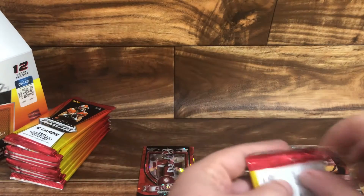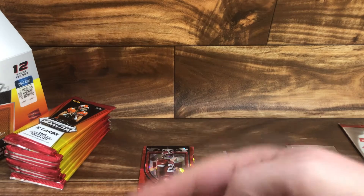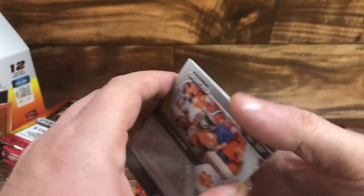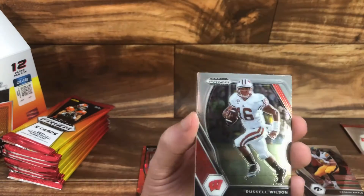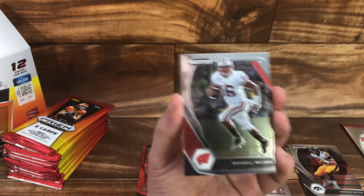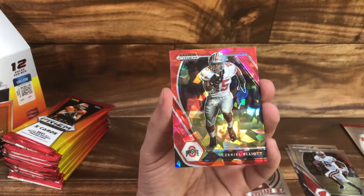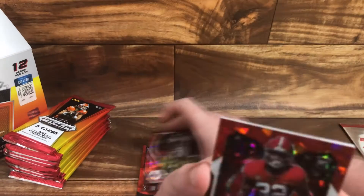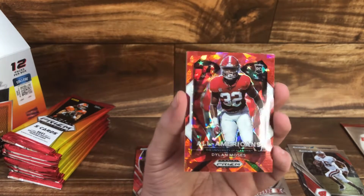I'll put any other prisms and any other cool cards — basically rookies — separately. In the end, I put these all in boxes and sleeves, usually in a different box. Here's a Russell Wilson. Ezekiel Elliott — hit that Zeke counter. I don't have a Zeke counter, but somebody does — do you know who? Leave a comment down below and let me know who has the Zeke counter.